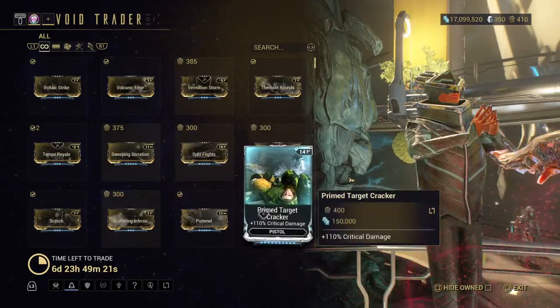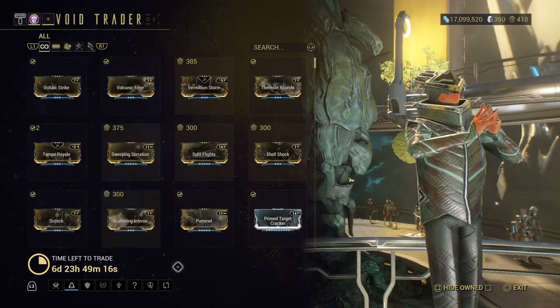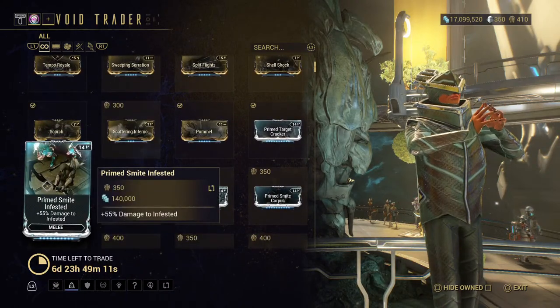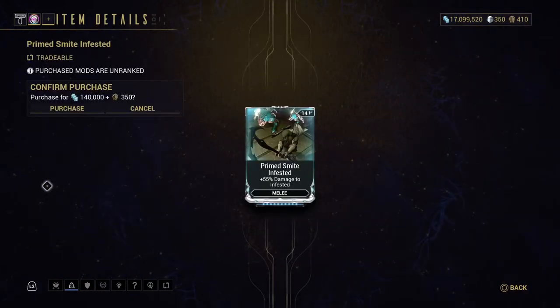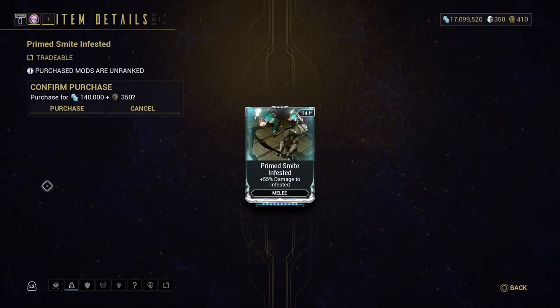The Pummel — I do have that. The Primed Target Cracker — yes, I do have that as well. He's here all week until next Saturday the 18th, so you have a full week. It's plus or minus $25. He is at the TennoCon special relay at Earth — not the Strata relay, it's on the opposite side of Earth from it.